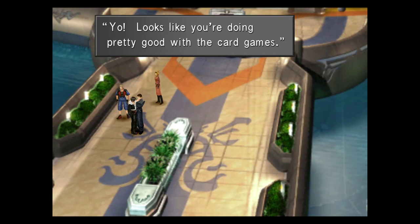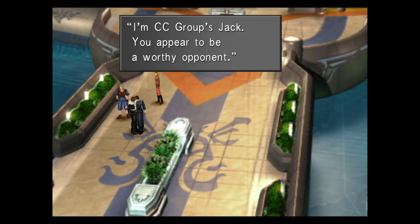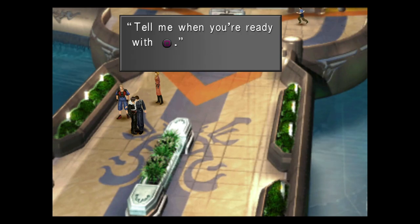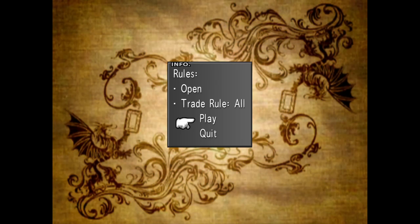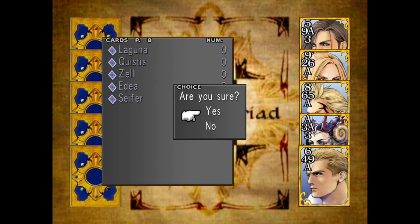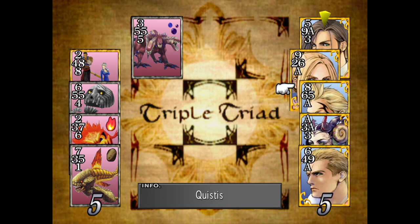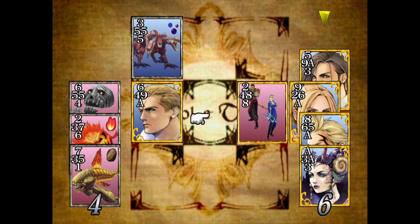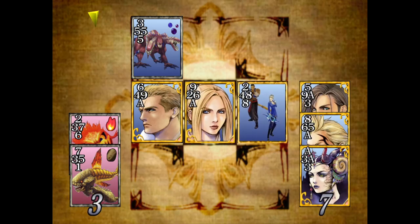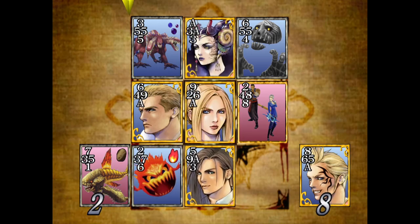Once you've played enough games and you speak to this man, he's going to say: 'Looks like you're doing pretty good with the card games. It's almost time. Squall, I challenge you. I'm CC group's Jack. You appear to be a worthy opponent.' So as I said, he's a member of the CC group. Once you've challenged him and won against him, you can challenge all the other players as well. Even though they have powerful cards at this point in the game, if you followed my playthrough you should have more powerful cards and shouldn't have too much trouble beating him. This is an easy win.